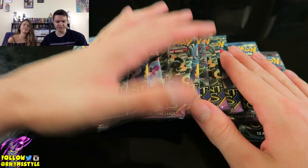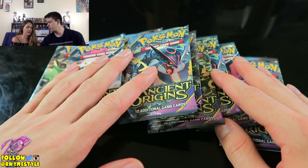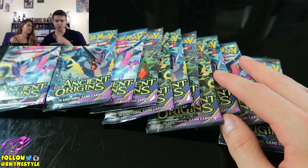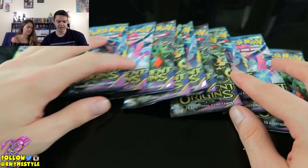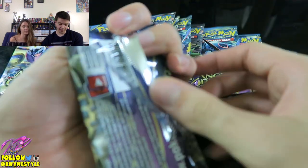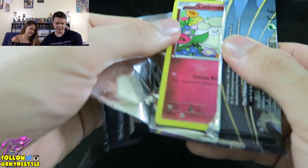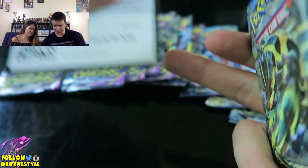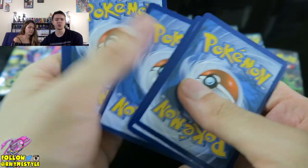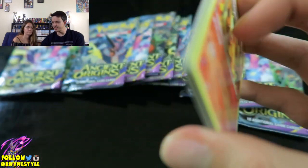Today we're back with some more Pokemon Pack openings and we're doing Ancient Origins. Look at those awesome cards. What's your goal? Sceptile - the full art for both of us. We want the full arts, and whoever gets it wins. I'll take the other Sceptile as well - at this point any Sceptile. The prize is just pure happiness and joy, and hopefully you guys are enjoying this as well. It's like two birds with one stone.